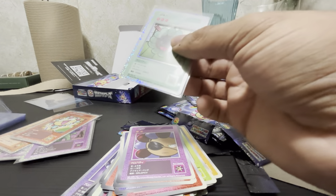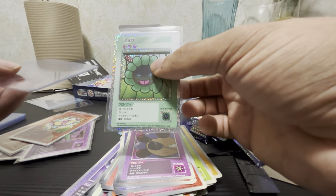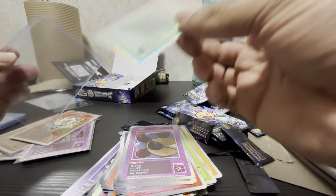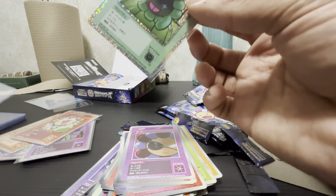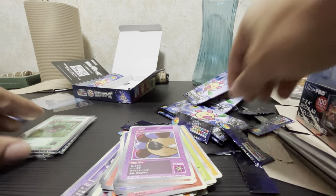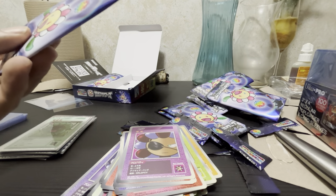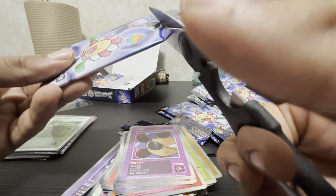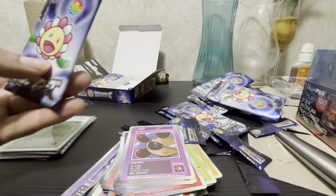Putting that in a top loader — I got top loaders and sleeves, bought them on Amazon. I meant to buy those yellow sticky card things to help pull cards out of top loaders, so I'm not going to put any in top loaders today. Let's go a little more.